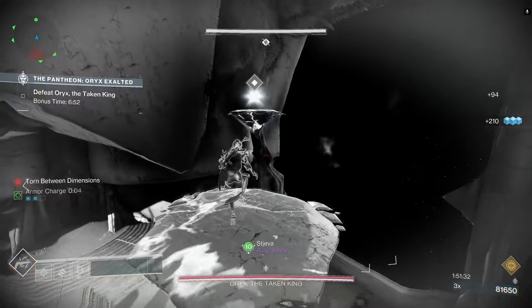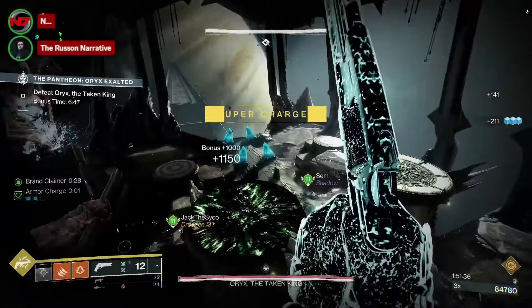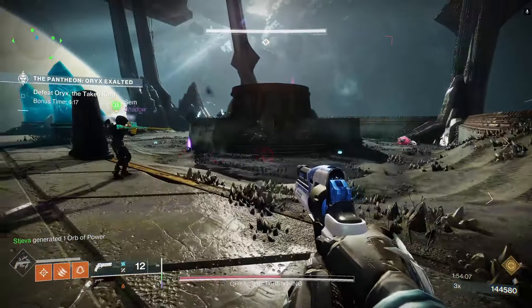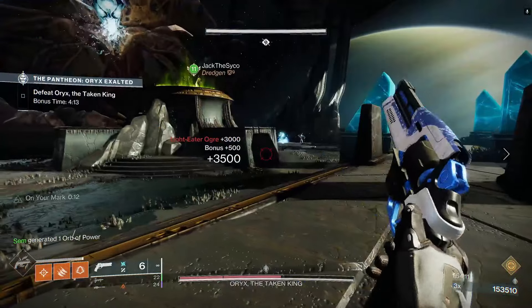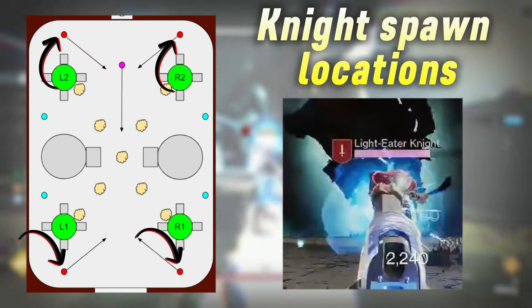This creates a jumping platform for the person who's torn to touch the Tolan orb at the very top of the jump. While the jump is going on, people at the four plates will have to kill one ogre that spawns next to their plate, as well as kill a knight that is opposite of the user's plate.